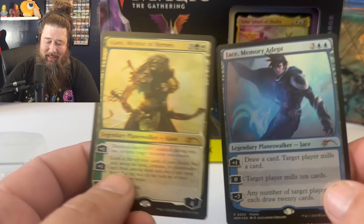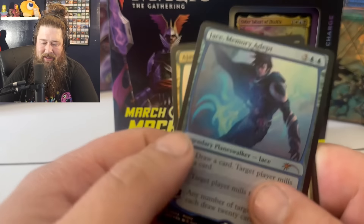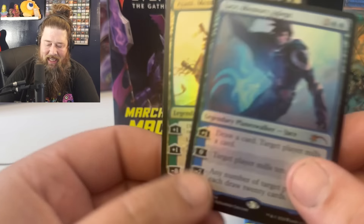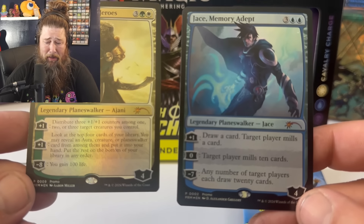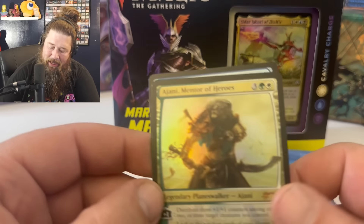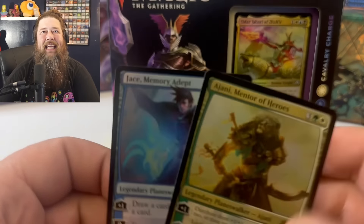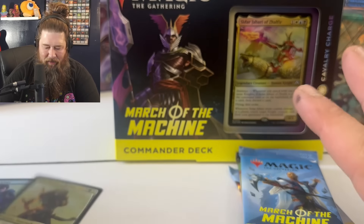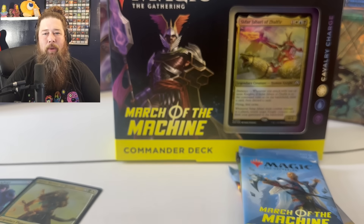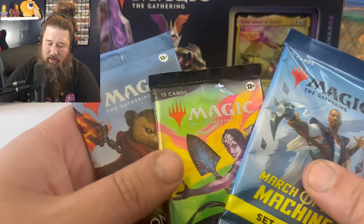The two promo cards are Jace Memory Adept and Johnny Mentor of Heroes. They're kind of disappointing in some ways — the art is the same as the pack art, so essentially the promo is exactly the same as a base set foil, except you get the promo symbol. Neither card is especially valuable or really that playable. Because of how promos work and the fact that everyone who buys this product gets one, they never really maintain much value.